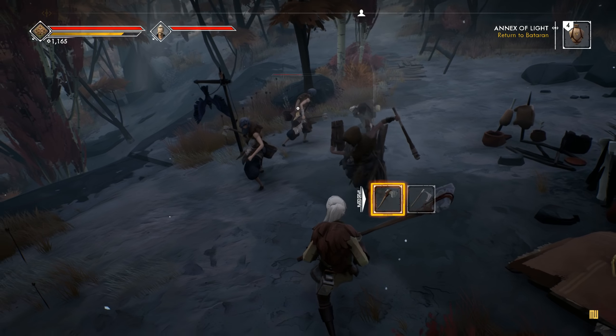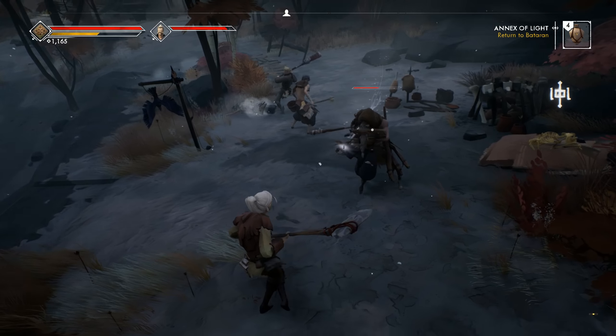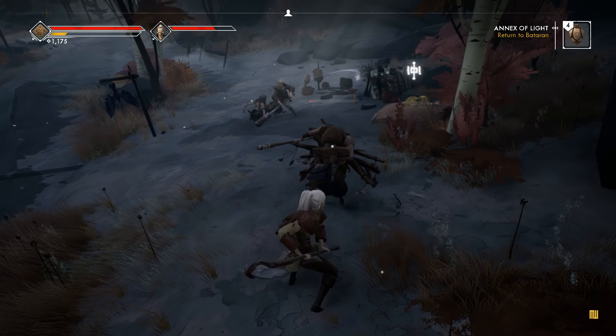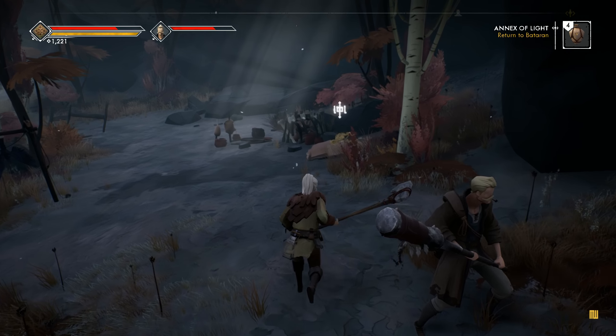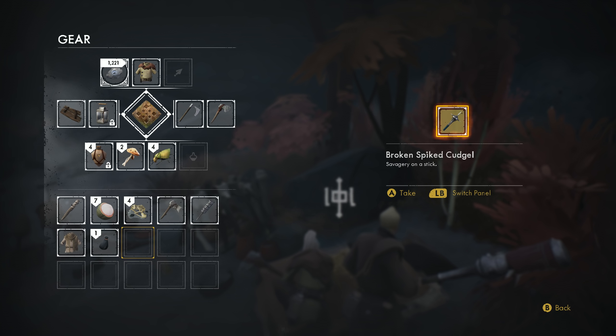Oh, there's a big guy — time to test out this axe. It doesn't always break his guard; maybe I need to do a charge attack to break through. Yokel is real good at hitting my enemies right in the face — just smacking a guy right on the back of the head or in the side of the face, just sending them sprawling.